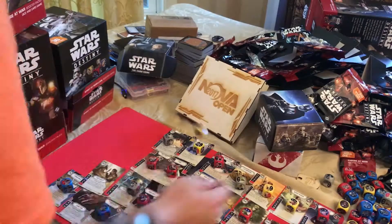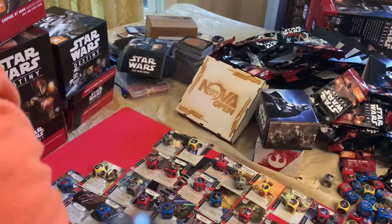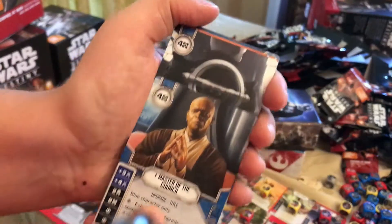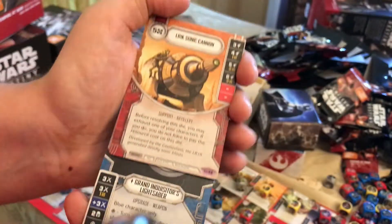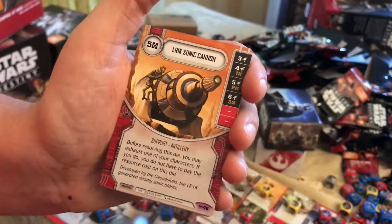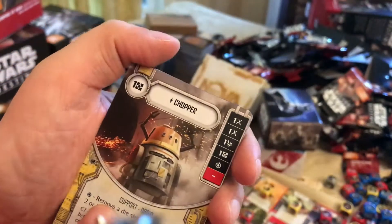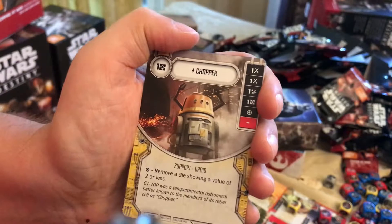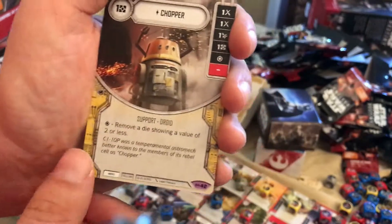So overall this is an okay box — definitely got some stuff I needed. Mass Council — some trade bait. Grand Inquisitor's Lightsaber — more trade bait, that's my third one. Sonic Cannon — I think this is my first or second from Kraken Packs, so it's something I will be using in certain decks. Chopper — not interested, my second Chopper. There might be a deck that comes out for him but it's probably just going to be sitting in my binder.